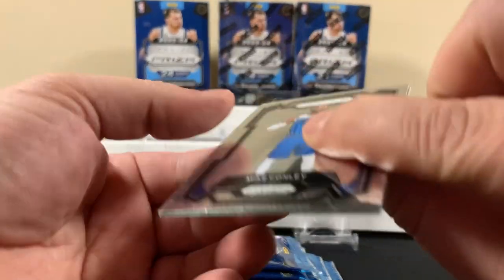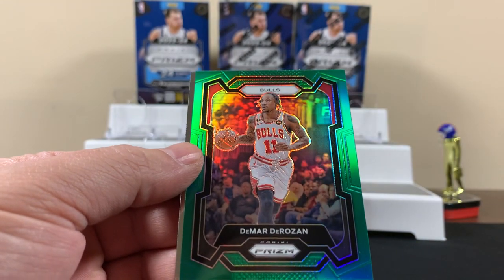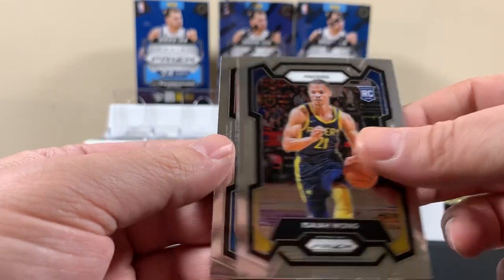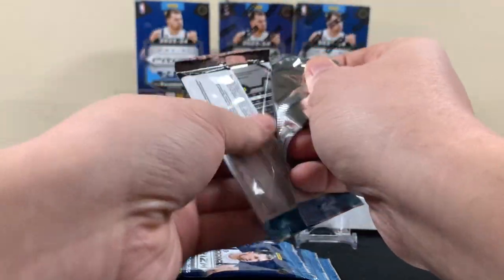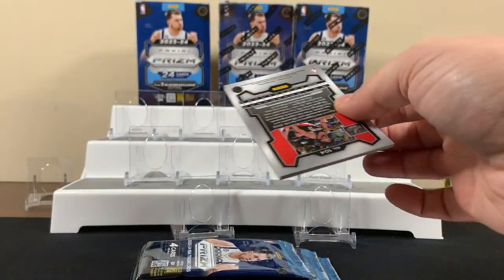Pack two. For the Bulls. Wong — rookie. And a Martin. Hunting that Wemby. Four cards — first and last included.